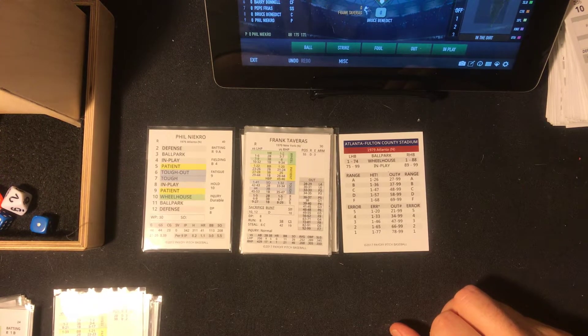It's top of the fourth inning. It's Frankie Tavares for the Mets, the shortstop, followed by Alex Trevino the catcher, and Lee Mazzilli in center field. Then it's John Stearns at the cleanup spot playing third base. Joel Youngblood in left field batting fifth. Batting sixth is Jose Cardinal at first base. Dan Norman in right field batting seventh. Batting eighth is Doug Flynn the second baseman, and the pitcher is batting ninth.